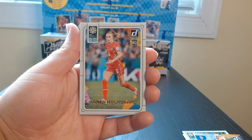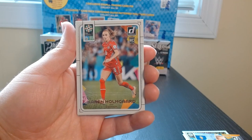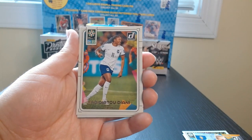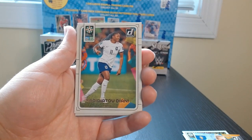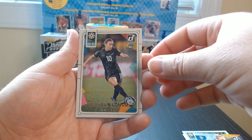There we go — I guess this is the right distance from the camera for it to focus. Denmark — another rookie. Cady, a French player — Diane. Not a rookie! Look at that, for the first time I think we didn't get a rookie. Long goal.